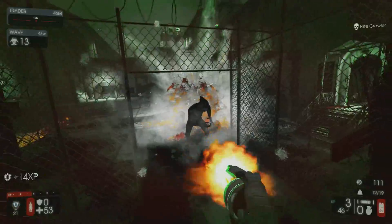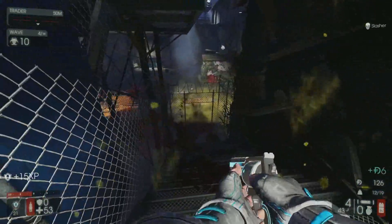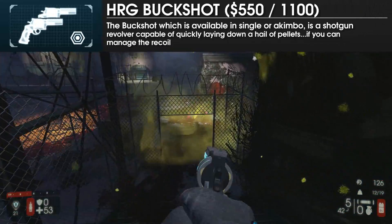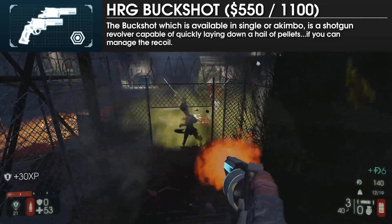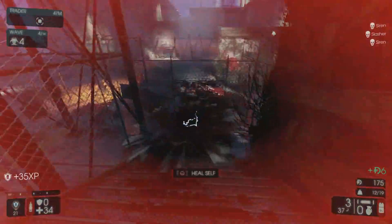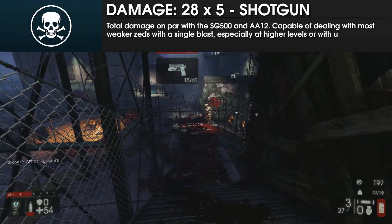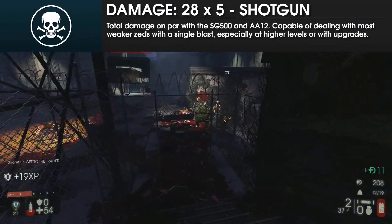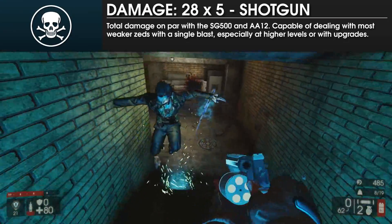Based on the Gunslinger's 500 Magnum, the Buckshot is a revolver that fires shotgun shells, likely 10 gauge shells based on the weapon's size. It is a tier 3 weapon, costing 550 Dosh for a single Buckshot or 1100 for a pair. The Buckshot deals 28 damage per pellet, and each shell contains 5 pellets, giving each shot a total damage value of 140, on par with the SG500.